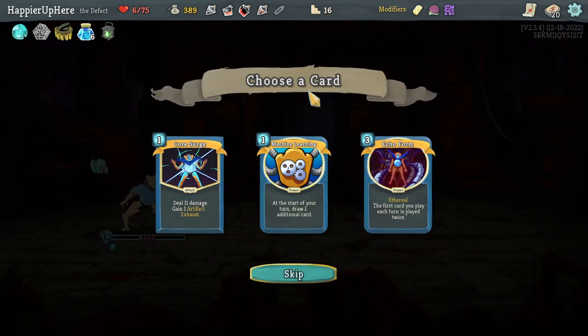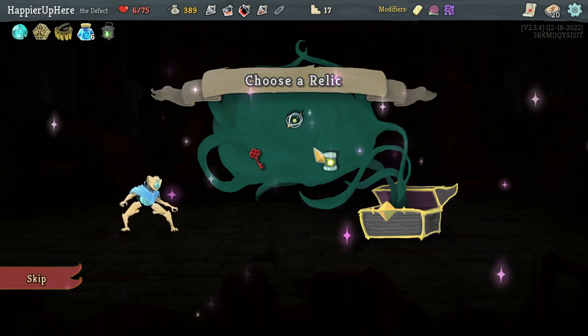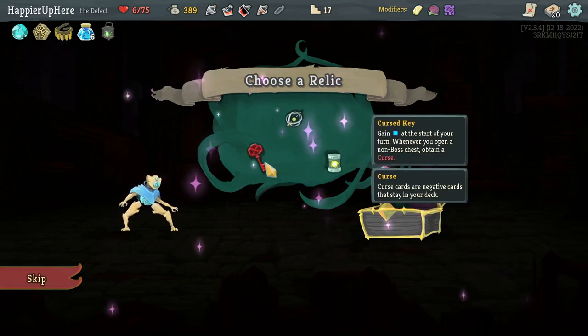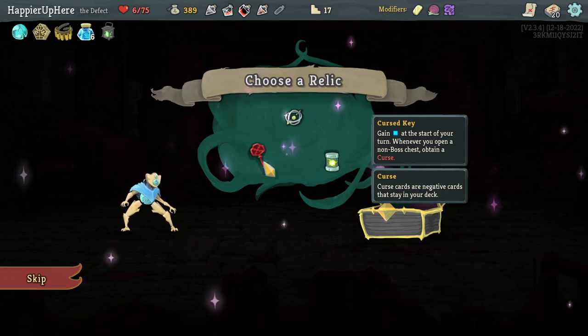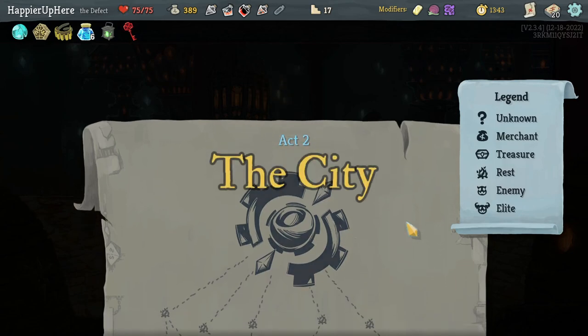Got a Strength Potion, Machine Learning, and Echo Form. Yesterday I made a mistake going for Pauper; I think it's the right thing to do today. I'm not a huge fan of any of these cards, so I'll skip. Curse Key, Gastrolabe, or Nuclear Battery — Curse Key is probably the safest: gain energy whenever you open a non-boss chest to obtain a curse. Act 2 next: Bronze Automaton as the boss.